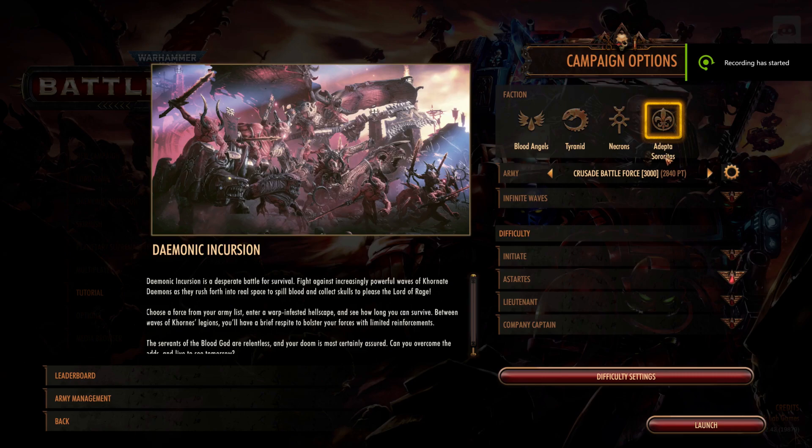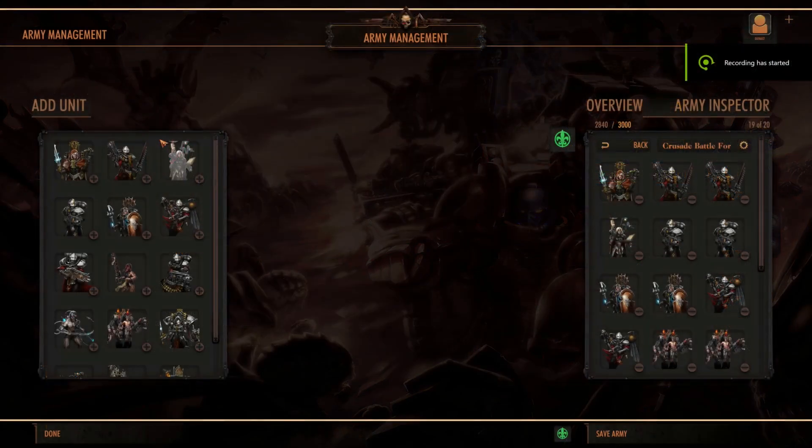So what is Demonic Incursion? It's a bit of a wave defense minigame where you're going to be thrown lots and lots of Demons at you through multiple waves. These are all Khornate Demons — you can actually see a really cool piece of artwork there. I really hope this is available to purchase on the Warhammer art store because it's actually pretty cool. You can play that mode with either the Blood Angels, the Tyranids, the Necrons, or the Sisters of Battle, and I'm very much guessing that Demons of Khorne are going to be the next playable faction.